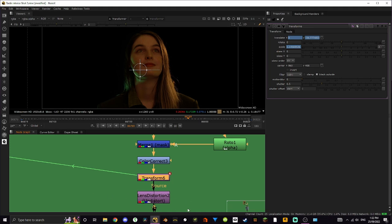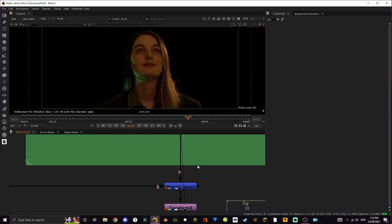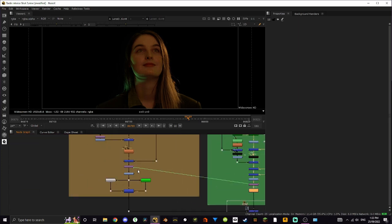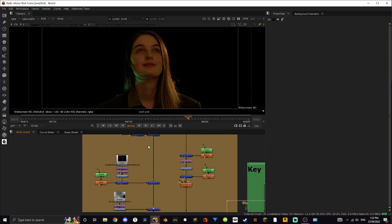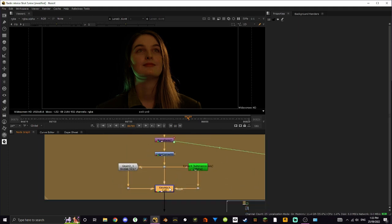Then we have an undistort, which is just getting rid of lens distortion because I shot on a 25mm lens and there was quite a bit. Then we are merging over the background. Let's quickly go over the background because there's a lot going on. Here is what it looked like in the end — I'm very happy with it, it looks pretty cool.